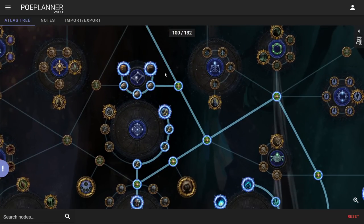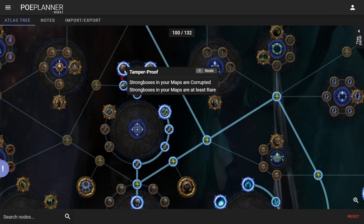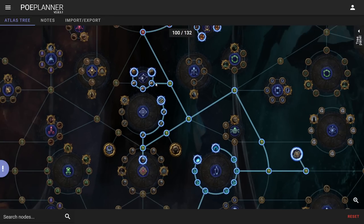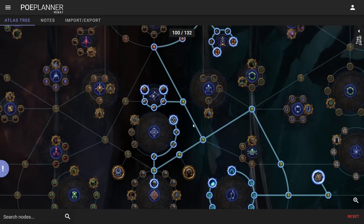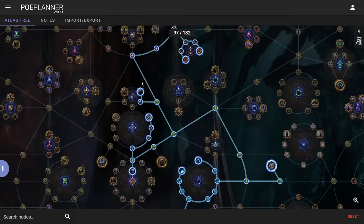Right here we get to strong boxes — Tamper Proof, which makes corrupted strong boxes, is very nerfed this league: six-links to a vendor no longer award a Divine, instead it's 20 Fuses. I'm lazy and won't roll every strong box, so this one is up in the air. The reason I have strong boxes at all is because with the nerf to rare monsters I think they might be okay. If they end up unrewarding I'll just spec out. Secret Operations will almost always stay — it's only five points for Twice Tempted and Secret Operations, and that gets you scarabs.